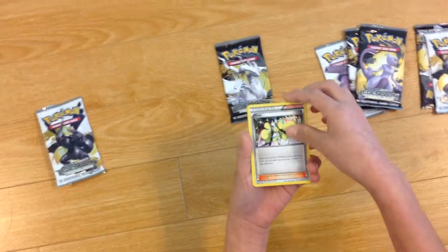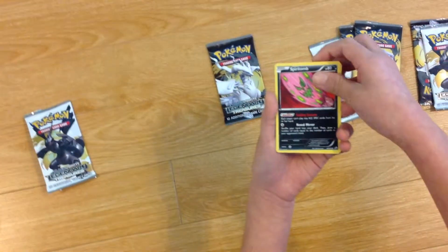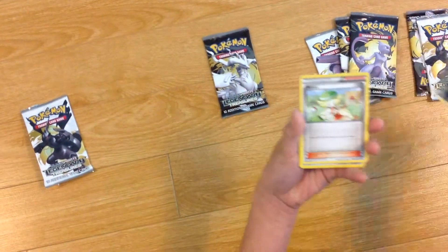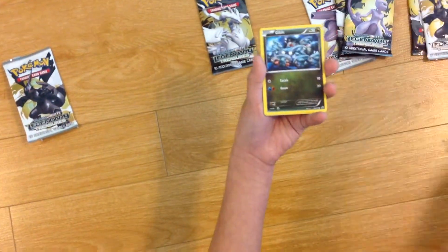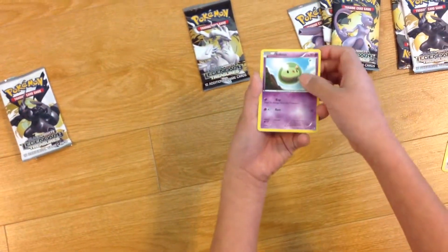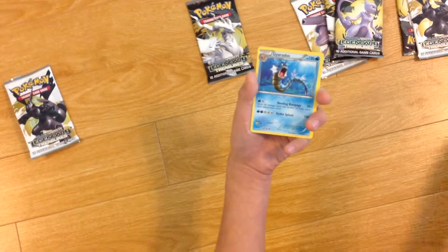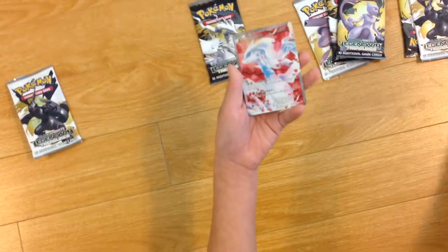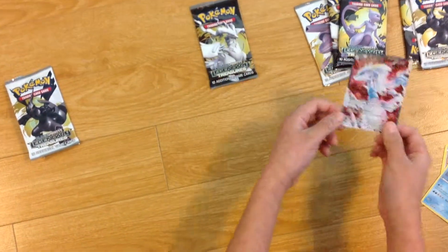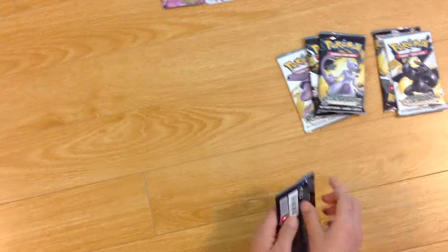So we're going to start off with the card trick. We have an Elisa, a Spirit Tom — nice ability — a Bianca, a Mancino, a Gafita, a Gable, a Solosis, looks like a Mubble, a Reverse Holo Servine, a Gyarados, and the last card is a Reshiram 4. Oh yeah. An ultra rare — really good card. Too bad it's not an EX.